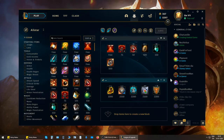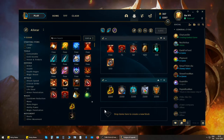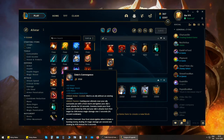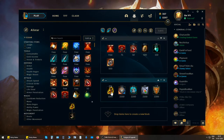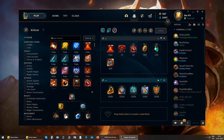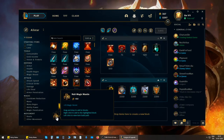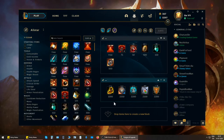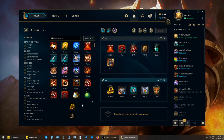As for items — as an Alistar, things are extremely simple for you, with not much variety or creativity. Every single game I rush Moby's, no exceptions. I don't even build Zeke's components like a Cloth Armor or Null Magic Mantle first — I just go straight Moby's. Unless it's a hyper-toxic lane like Zyra and Ziggs with a mage instead of an AD carry, in which case I might rush a Null Magic Mantle first. But for the most part, rushing Moby's is the most important thing as an Alistar.